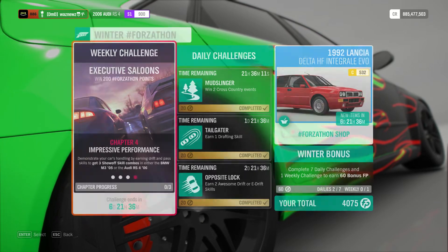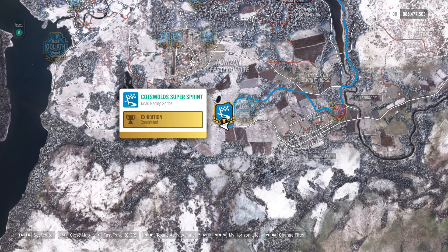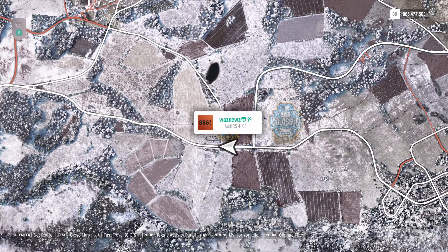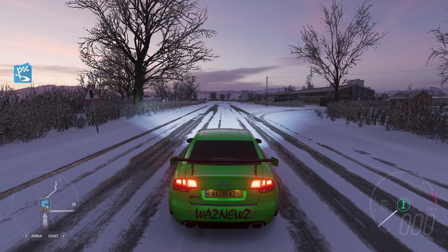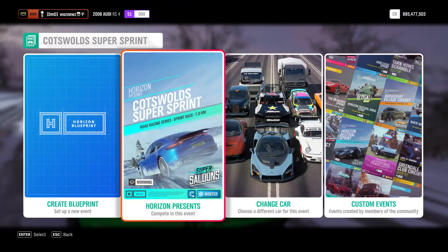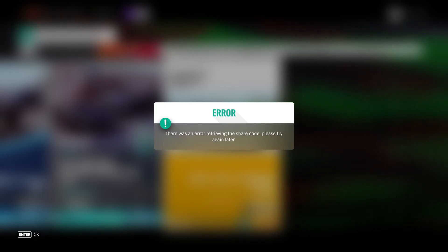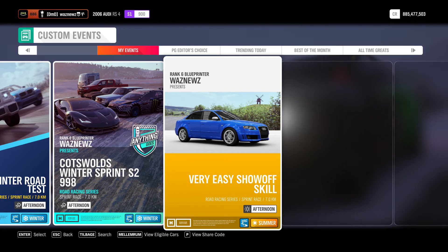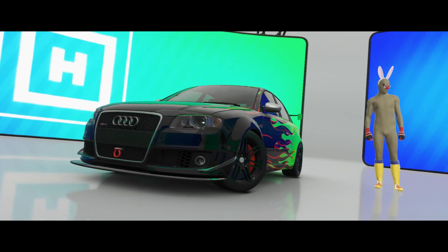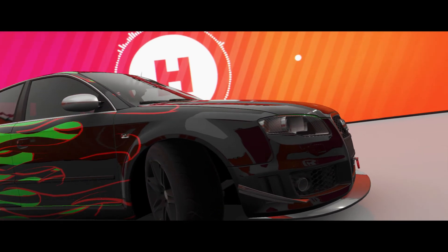It's probably easiest to get in rallying, but we'll use a road track for this one. I've come to the Cotton Cuts Wall Super Sprint because, if you zoom in, you can see it's a straight run and then a hard left turn, which makes it easier. I've also made a blueprint - it's suddenly summertime, but there's the title of it. Let's see if I can make some show-off skills.